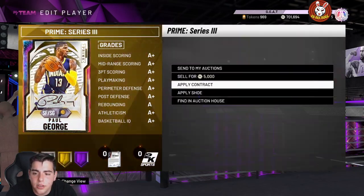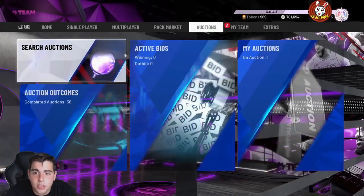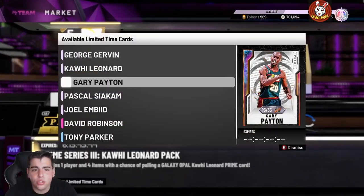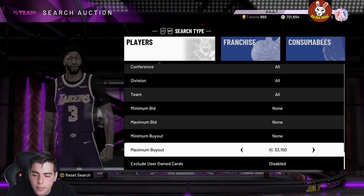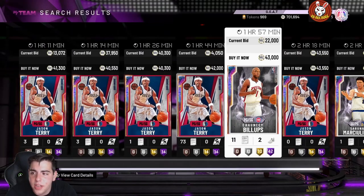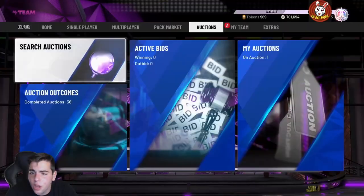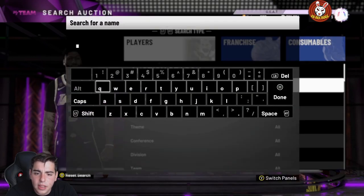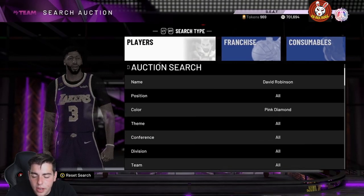This Kawaii card is going to go for around 600,000 MT along with Paul George — it makes sense. Now, what should you guys do to make MT? These prime cards that they just dropped should be flying off the filter. I feel like the opal filter is about to pop off, so you should probably hop on the galaxy opal filter, enable some cheap cards, get rid of Terry with the diamond method, and you should probably see a ton of George Gervins pop up. They also dropped D-Rob and Tony Parker.